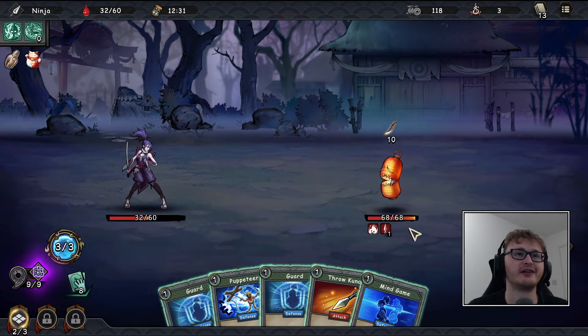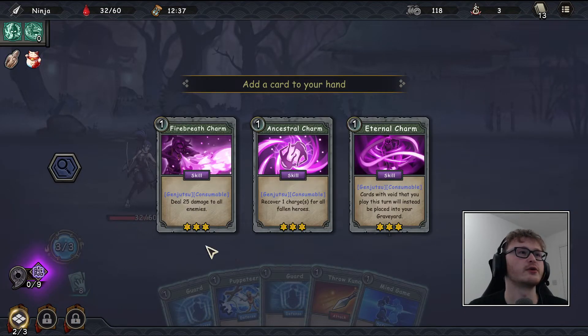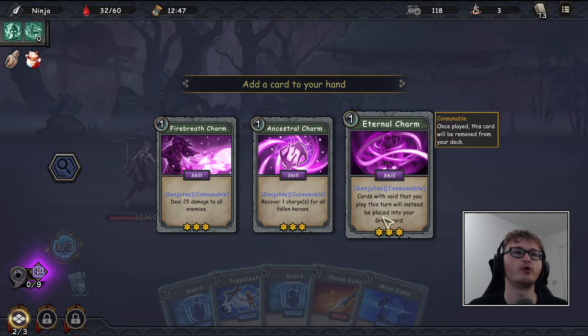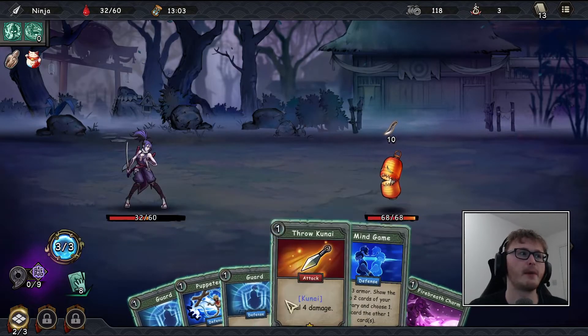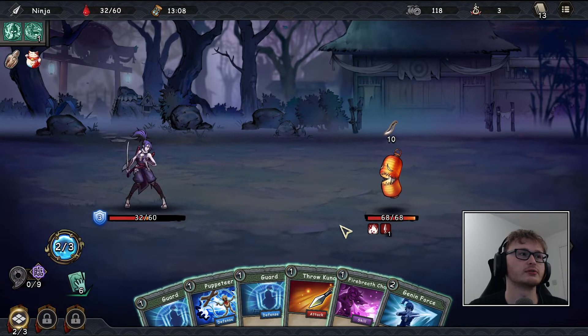Our favorite little floating jack-o'-lantern is the enemy this turn. Let's just genjutsu straight away. The options are: deal 25 damage to all enemies (a lot!), recover one charge, or cards with void placed into your graveyard instead of being played. These aren't particularly exciting but I realize they're not removed at the end of combat — they're removed when you use them. So we could keep it in our deck and purposely not play the card.